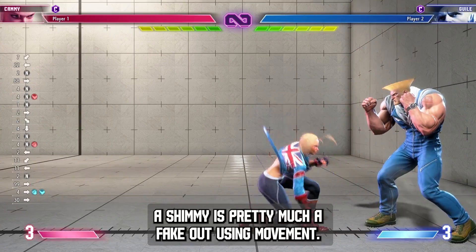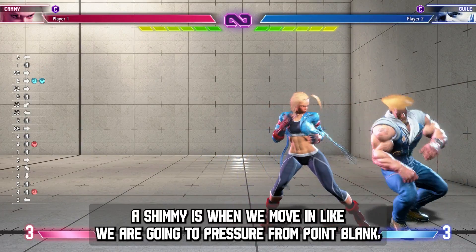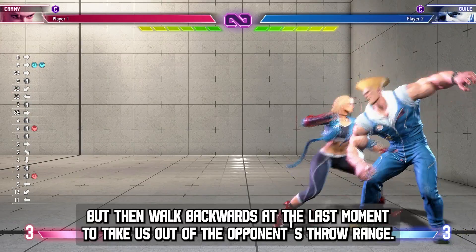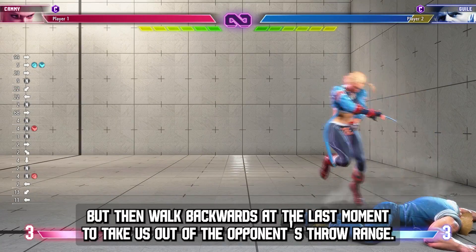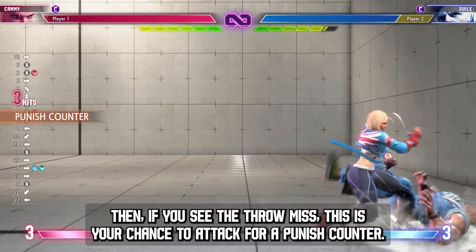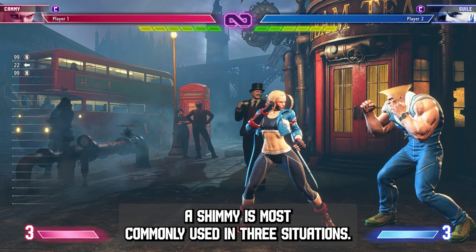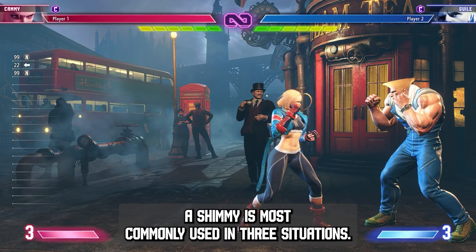A shimmy is pretty much a fake out using movement. A shimmy is when we move in like we are going to pressure from point blank, but then walk backwards at the last moment to take us out of the opponent's throw range. Then, if you see their throw miss, this is your chance to attack for a punish counter.